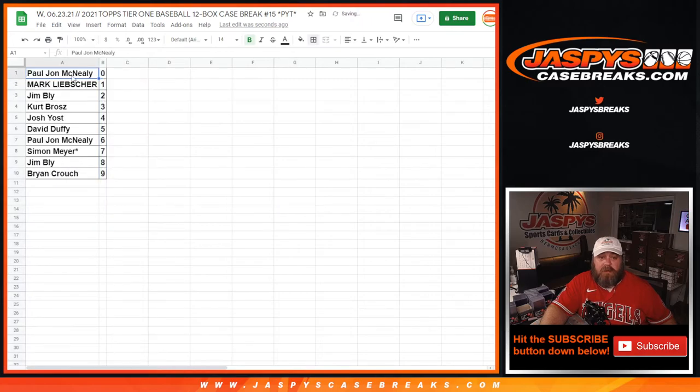PJ McNeely with the 0 spot will get any and all redemptions for the Angels, Orioles, Astros, A's, Rays, Rangers, and Marlins — even known 1-of-1 redemptions for those 7 teams. While Mark Leibscher with the 1 spot will get any and all in-person 1-of-1s.